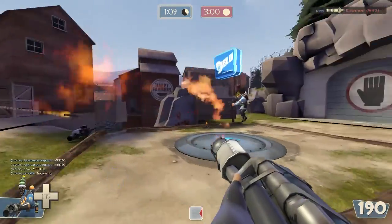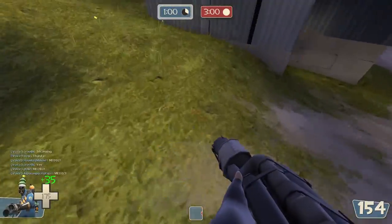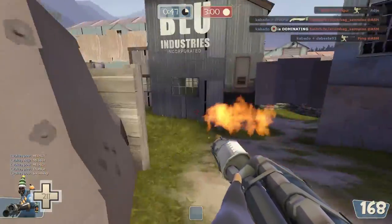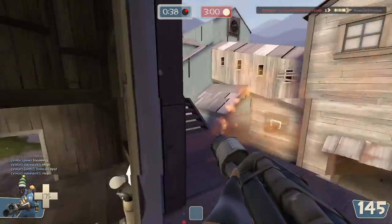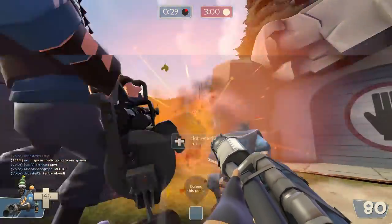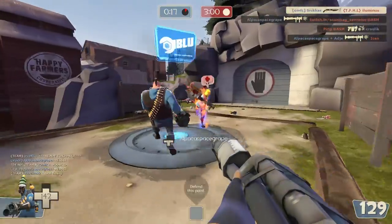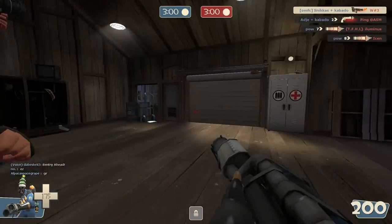This is my loadout. The reason I choose this is: the degreaser lets you switch faster to your secondary weapon. This is mandatory for my playstyle because I try to spy-check with my main weapon, the degreaser, but what I do is not just walk at people — I spy-check, deflect or blast them away, and then finish them off with my shotgun. If you just walk at them with your flamethrower, you are very predictable and you close in on space that a spy can use to backstab you. So I try to keep my distance but also be able to close in very quickly.